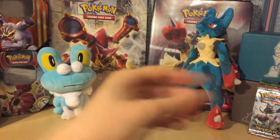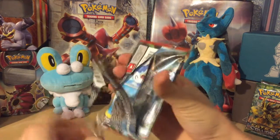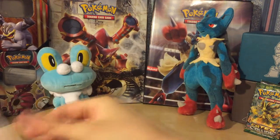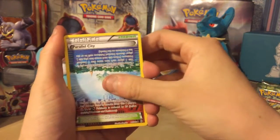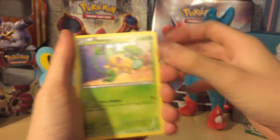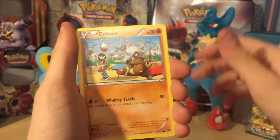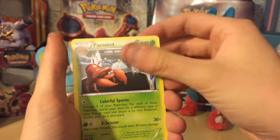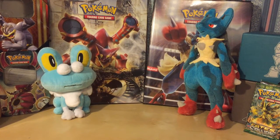Next one we'll go for is Breakthrough — see if we get something bigger. I think I've spotted something already — it's slightly discolored — Parallel City! Then we've got: Granbull, Cubone — I've never actually seen this one before — Hippopotas, a reverse Snubbull, and a Parasect non-holo rare. That's a very big disappointment — and I suppose even in Pokémon GO, Parasect is a disappointment.